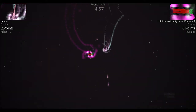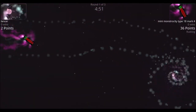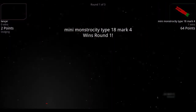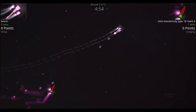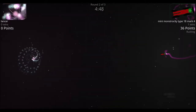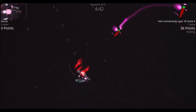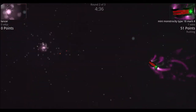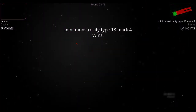In round one the lancer tries to keep distance but loses its main weapon and spins out of control. The mark 4 closes in with the shotgun, splits off thrusters, and wins. Round two: the lancer kites around trying to use its Tinkerel gun range, but the mark 4 closes the gap, hits the lancer and strips most of its main gun. A direct shotgun hit pounds the lancer, and mark 4 wins the round.